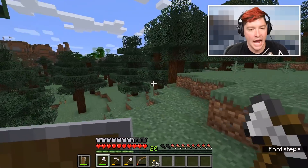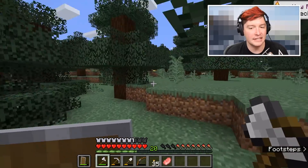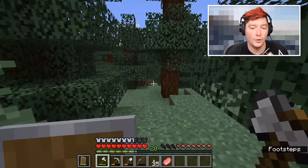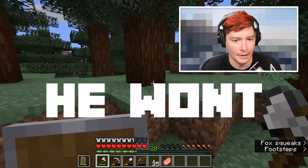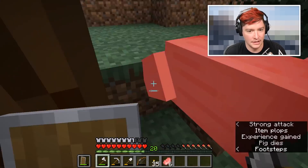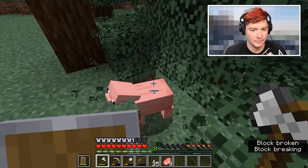First thing I'm going to do is find a temporary source of food — these pigs are going to die so I can get some actual good food before heading into the nether. Last episode we found exactly three diamonds, which is enough to make a diamond pick. I really want to go into the nether with enchanted armor, and I need five diamonds to do that, so I need to find two more.